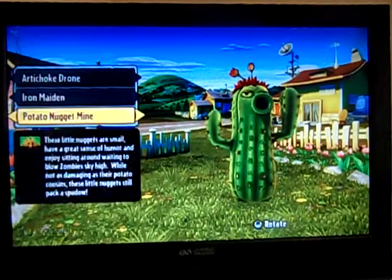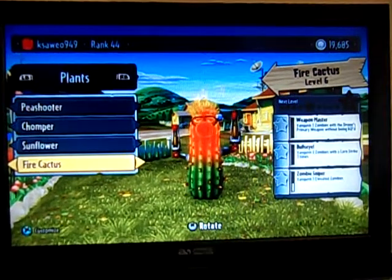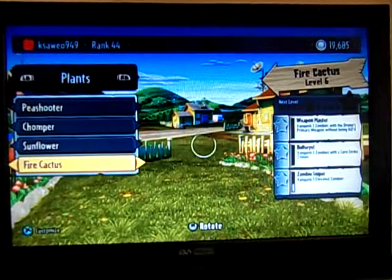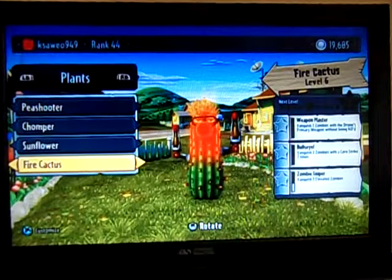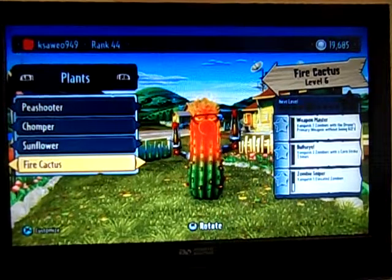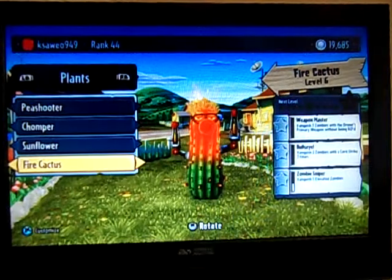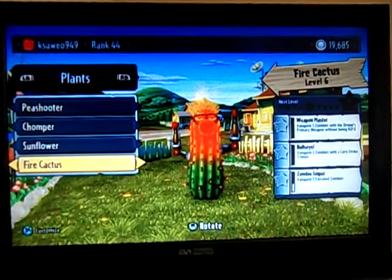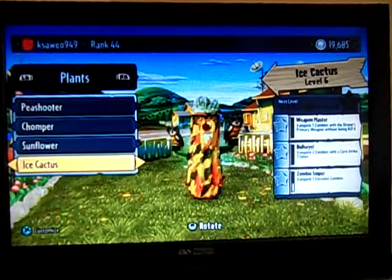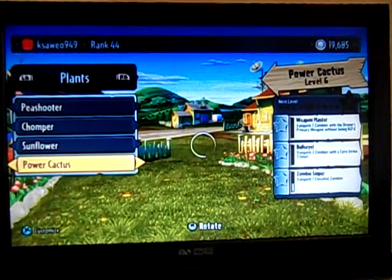Now we're on to the Cactus. I have all the upgrades. Fire Cactus is good, but actually the really powerful one is Camo Cactus — he's the best of all. He has really powerful shots and you can kill a person in two shots or even one shot. I haven't got the Camo one yet though. Ice Cactus — I got a customization on him. Power Cactus is good.